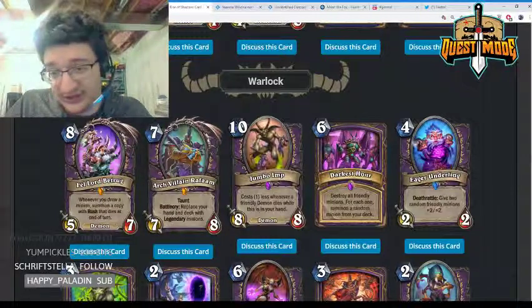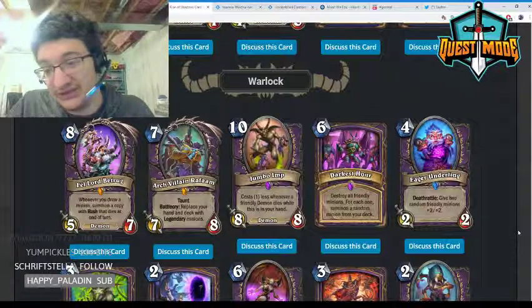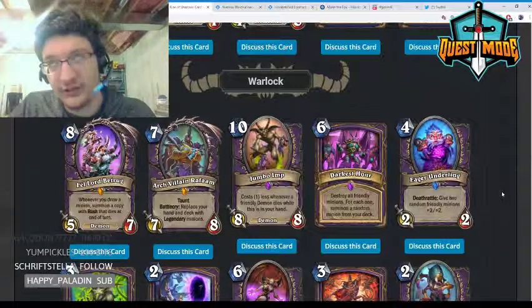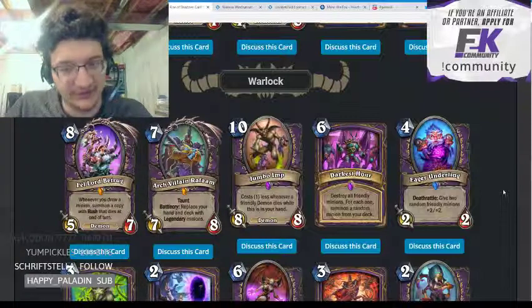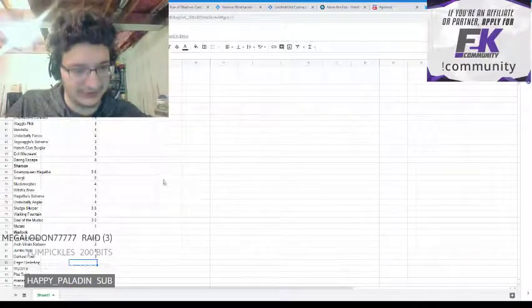Eager Underling — four mana 2/2, deathrattle: give two random friendly minions +2/+2. This is basically a deathrattle Fungalmancer. Fungalmancer is definitely a card you want as a battlecry, not a deathrattle — you want to affect your minions right away. This just does not seem powerful enough at all.